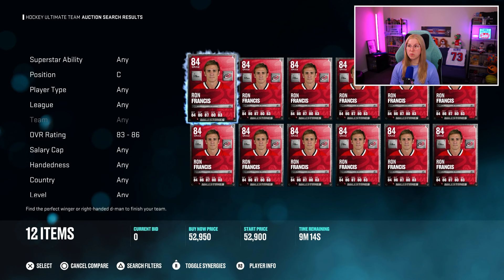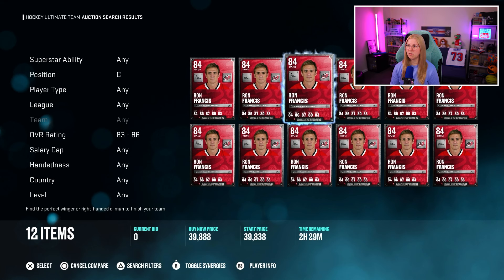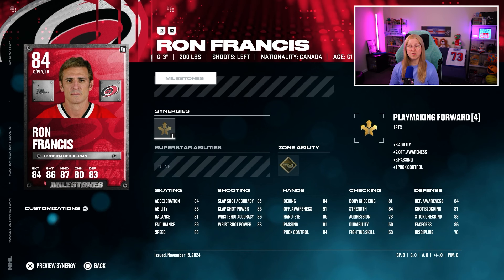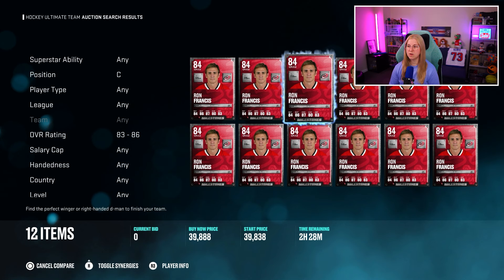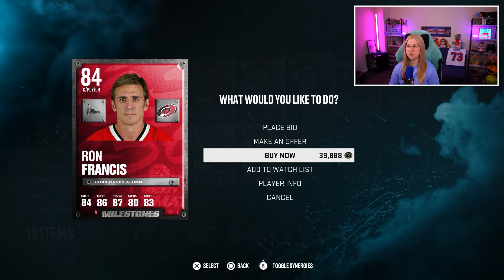The player I really want to try out as a forward will be this Ron Francis 84 overall. I don't really remember when his milestone card was released, but he's actually very cheap for the overall. The reason I'm picking him: first of all, he has 86 faceoff stats, he's 6'3", and he also has tape-to-tape. Not a lot of players really have tape-to-tape. I like that ability and I just want to try it out. His speed is only 85, his acceleration is 84, shooting maybe not the greatest, but endurance is 89. 40k for that kind of card is so, so cheap.